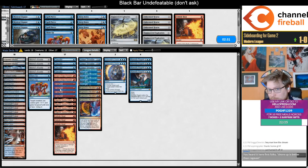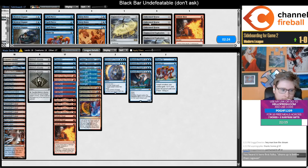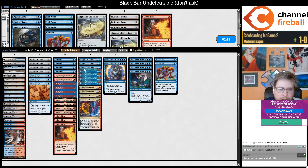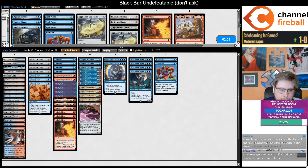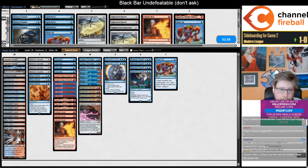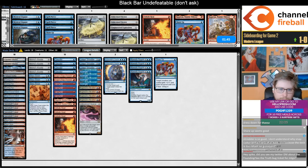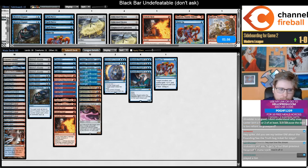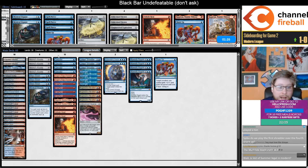I need to learn how to sideboard in this matchup — it's going to be somewhat common. I don't think this is a great matchup for Shore Up, although it is good against their Aether Spellbomb. I think I want at least the first Dress Down, probably two, maybe three. I'm pretty down to trim a Ragavan on the draw. Maybe I'm just trimming two Ragavans.